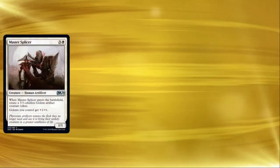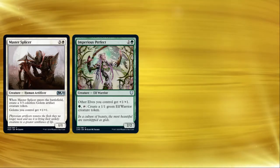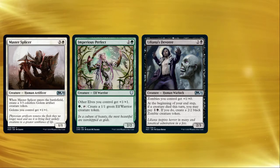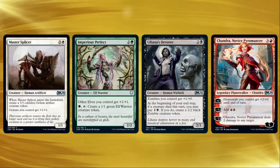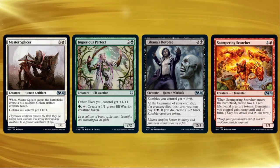Maybe you just want to pick up a pump from a stray tribal lord. Master Splicer's got you covered because your changelings are golems, so there's an easy +1/+1 there. Oh, you have Imperius Perfect on board? How about another +1/+1 for your elf golem? And if you've got Williana's Devotee as well, your changeling is a golem elf zombie, so it's getting a total of +3/+2. How about the rarely used plus one ability on Chandra, Novice Pyromancer, which gives your elemental golem elf zombie changeling another +2/+0? And since it's an elemental, Scamper and Scorcher can come down and give it haste too.